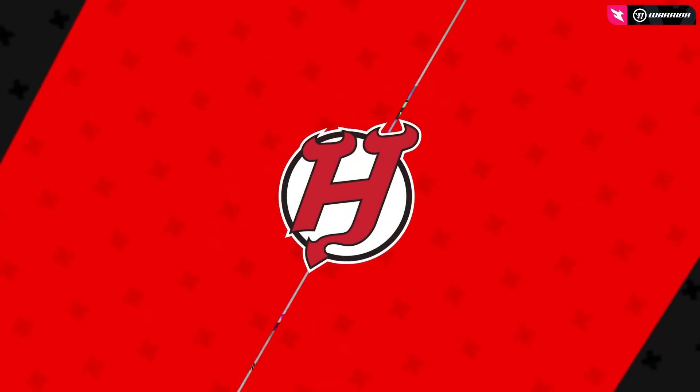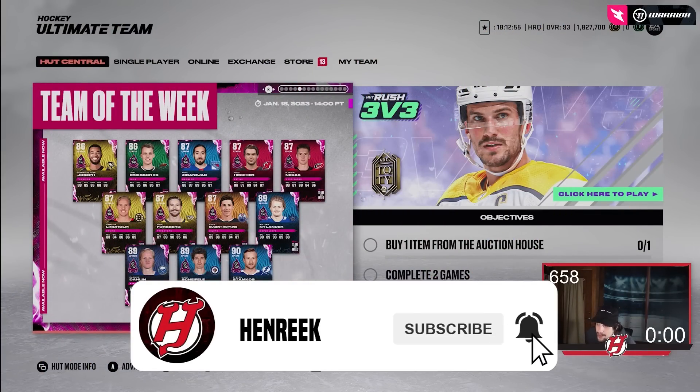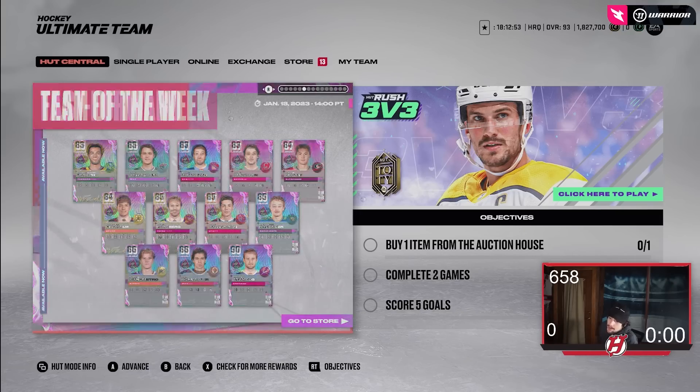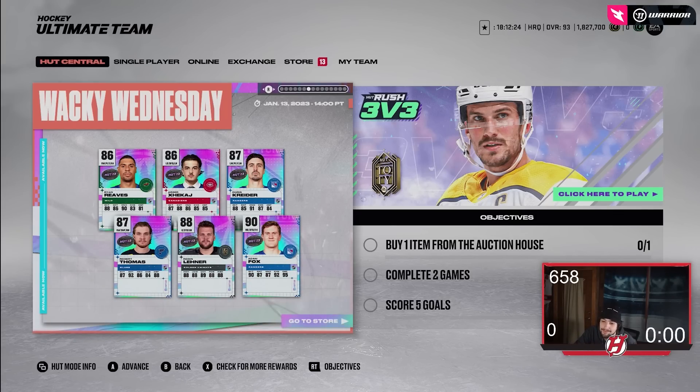Some content came out today — Team of the Week cards. Nothing too absurd: Stamp, Shifley, Dalene, and Nylander are nice. There are some Fast Forward cards and the wacky ones too. Adam Fox as a defensive defenseman has much better defensive abilities than his other cards, which I like. Enjoy the pack opening — later tonight I'm starting my franchise mode series with the Chicago Blackhawks, so make sure you watch that.